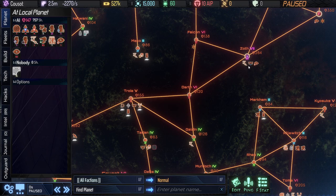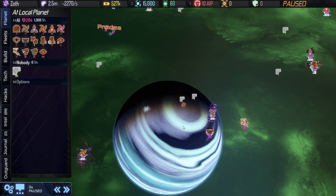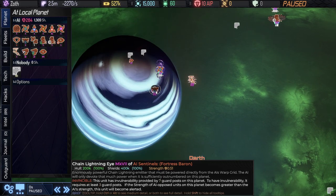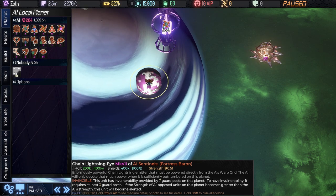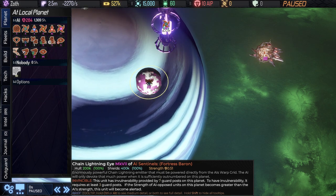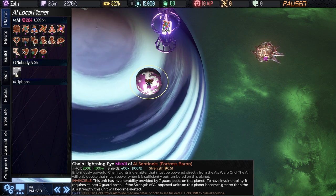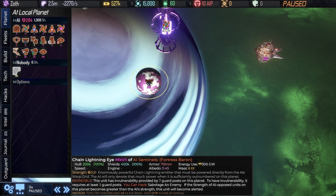Then we have the chain lightning eye — the third type. The plasma eye and the eye on eye were already in the game. The chain lightning eye does everything an eye does: if you outnumber them too much in this system it's going to get ticked off at you, but in this case it's going to fire a chain lightning weapon at you instead.